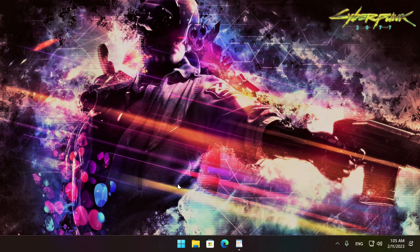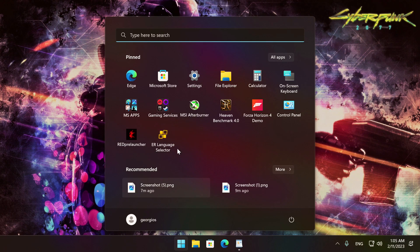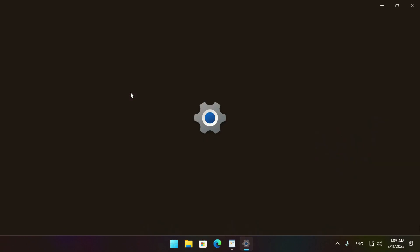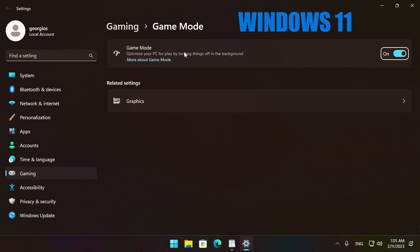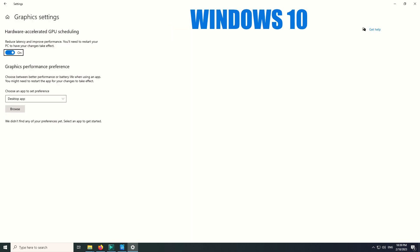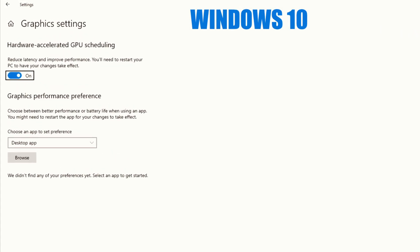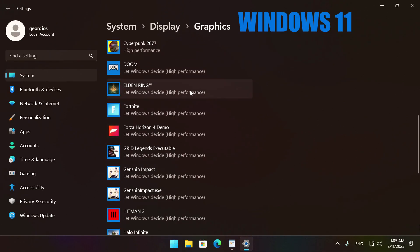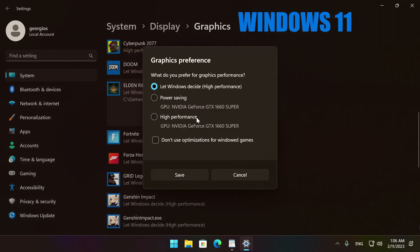Next, do a quick system tuning that applies to both Windows 11 and 10. Go to the desktop search box and type in Game Mode Settings. In the new window, make sure the Game Mode option is turned on. Underneath that, click the Graphics button. On Windows 10, you will find the link to Graphics Settings on the left side of your screen. From there, toggle on Hardware Accelerated GPU Scheduling. Under Graphics Performance Preference, select Elden Ring, hit Options, and select High Performance. Leave the rest as is and press Save.